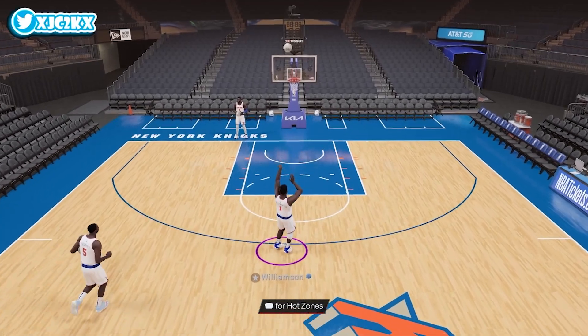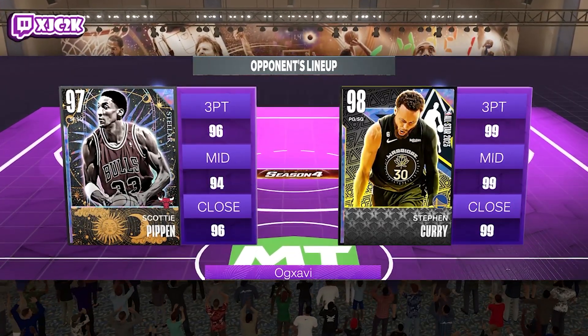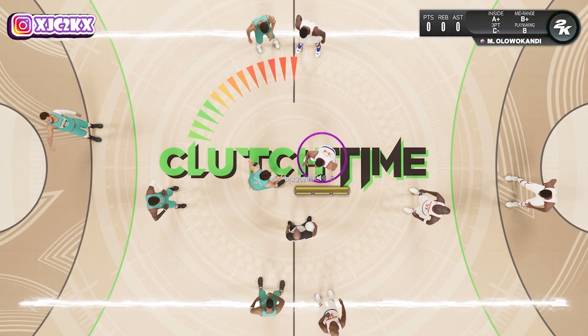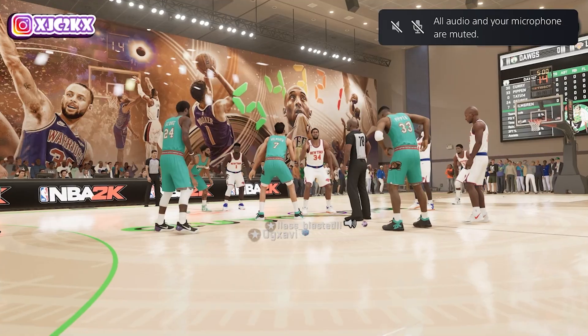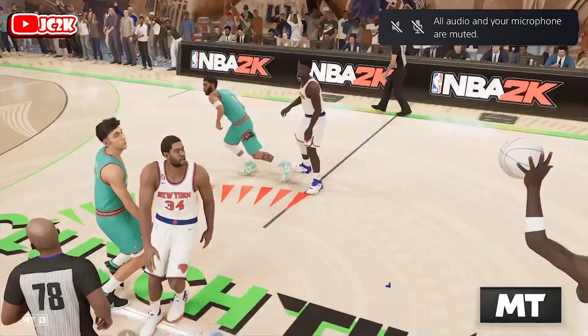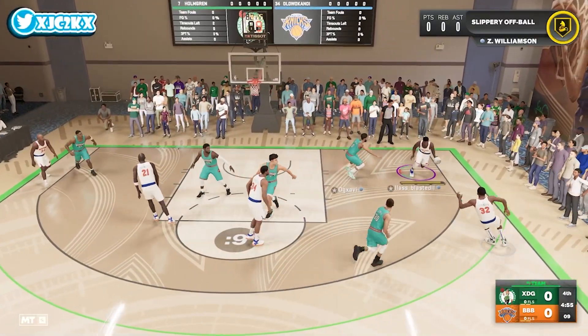So let's hop into a game and see what Zion Williamson can do. Our opponent has the new Steph, Scotty Pippen, Jayson Tatum, Chet Holmgren, and Paul George — pretty solid squad, nothing too insane but definitely a decent team. We do get to win the tip with Oluwakandi, and let's get into our offense. See if we can hit Zion in the corner.